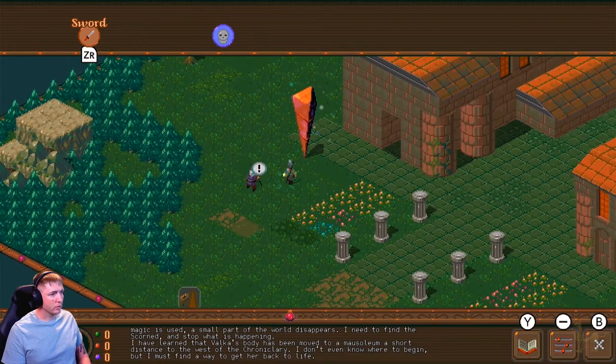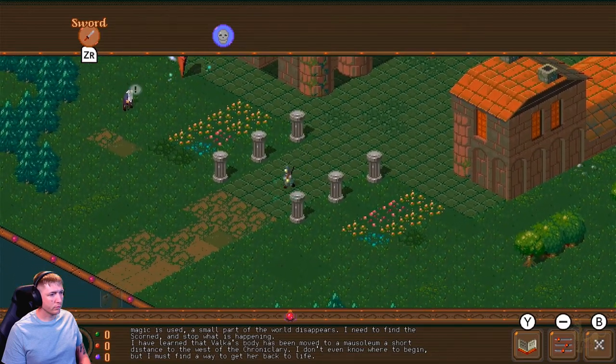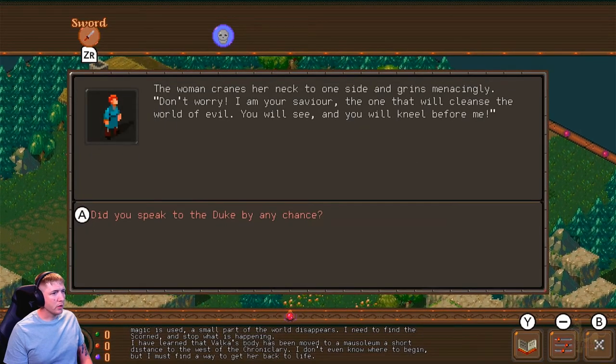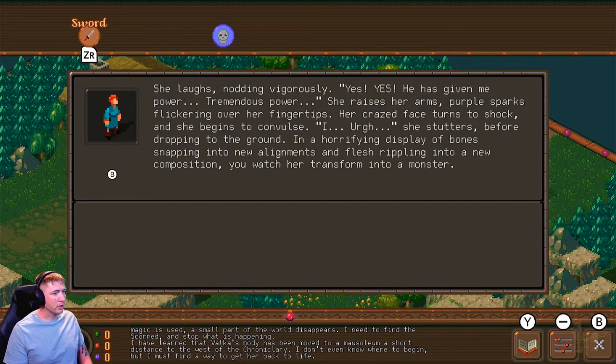Headed to the Chroniclary. Fort Grasslands. A woman cranes her neck to one side and grins menacingly. 'Don't worry — I am your savior, the one that will cleanse the world of evil. You will kneel before me.' 'Did you speak to the Duke by any chance?' She laughs, nodding vigorously. 'Yes, yes — he has given me tremendous power.' She raises her arms, purple sparks flickering over her fingertips. Her crazed face turns to shock and she begins to convulse, then drops to the ground in a horrifying display of bones snapping into new alignments and flesh rippling into a new composition. She transforms into a monster.